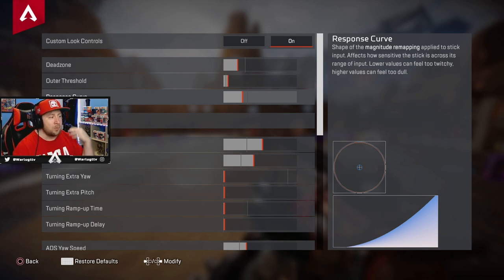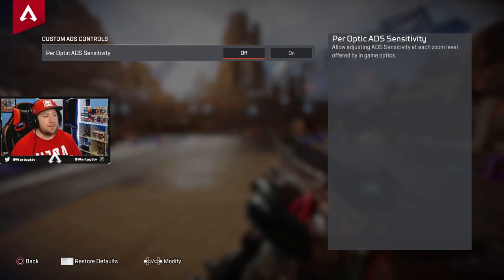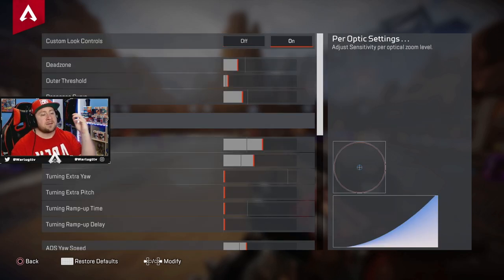Response curve: the shape of the magnitude remapping applied to stick input — it adjusts sensitivity of the stick across the raw input. Lower values can feel too twitchy; higher values can feel too dull. I have mine two below normal. This feels really good — it's kind of like dropping to a four or three on the older settings in terms of feel. Per-optic settings I have turned off. Feel free to turn it on and experiment, but I like keeping all my settings uniform.